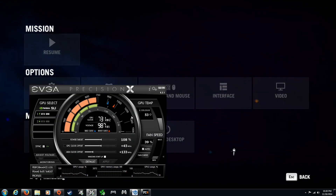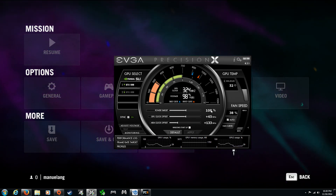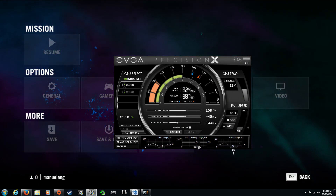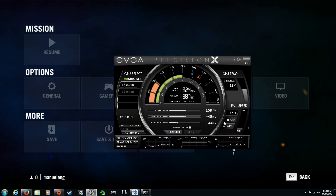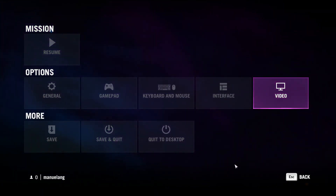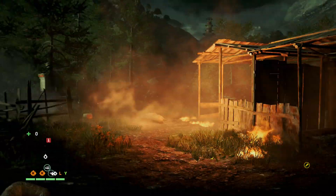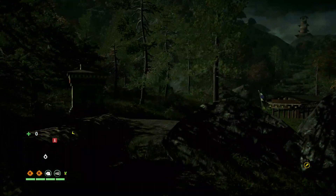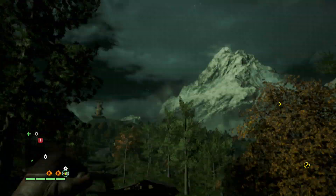I'm also using Precision X with a slight overclock. GPU utilization out in the real world open world is about 50-60%. I think I could still get a little bit more out of it, but it seems like I'm using all my video RAM, that's for sure. Playing at 1080p as well — it's not that bad, it's pretty smooth.